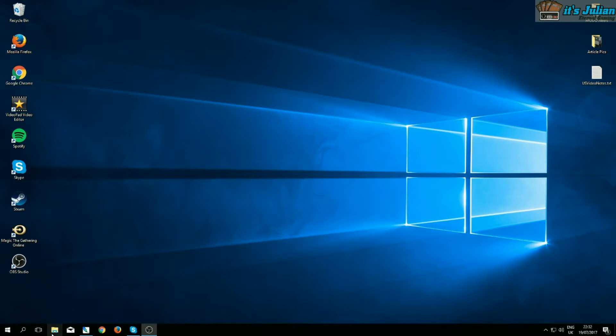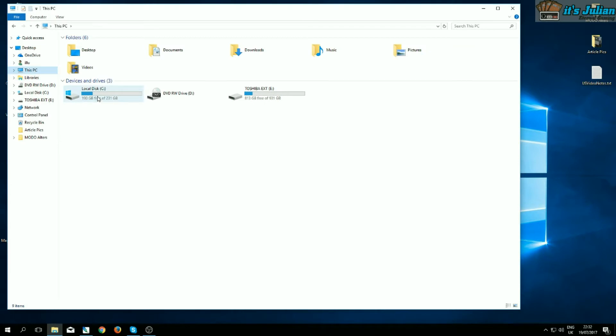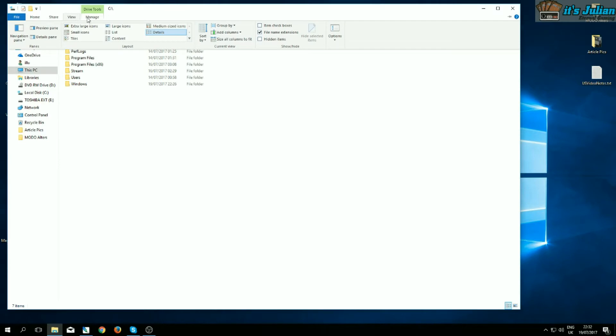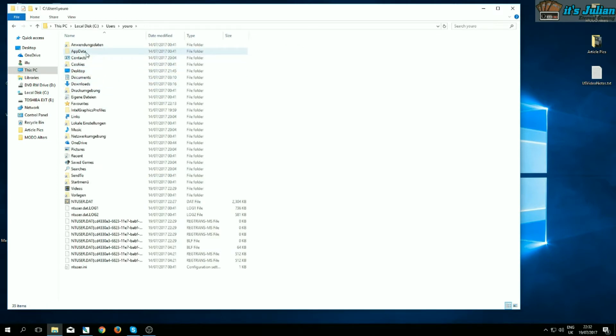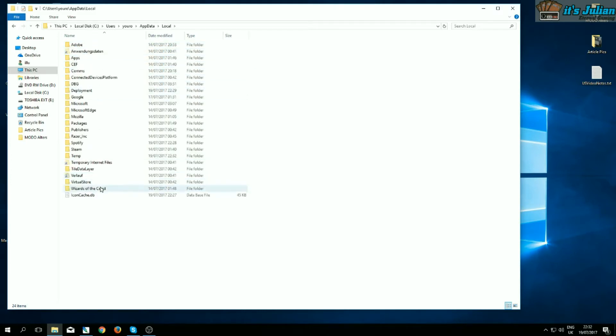In order to alter Terminus, we go to Explorer. On your computer you locate the folder where your Windows installation is, then make sure to click View and check Hidden Items so you can see all of those. Then you go to Users, then your username — mine is something from Skype, yours is probably better — then click AppData, which is a hidden folder, then Local, then Wizards of the Coast.